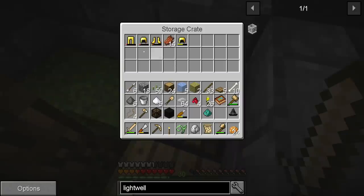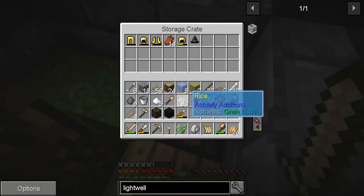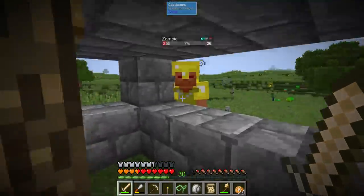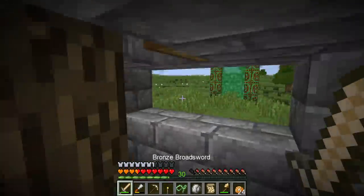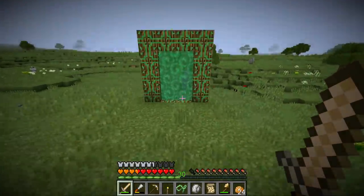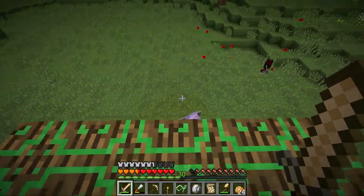I made a little chest here to store mob loot. Let's go back home and see if we can make an ender pearl and then make that resonating wand. I'm excited — I wasn't sure if I was going to have to hunt this ender pearl for ages.